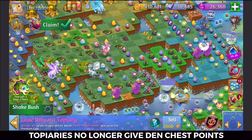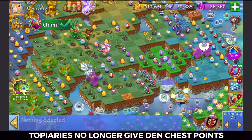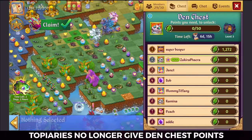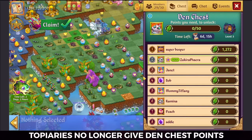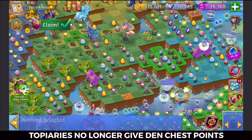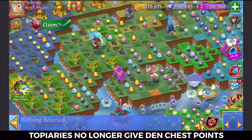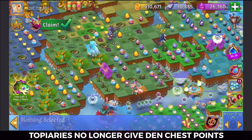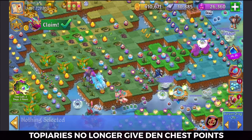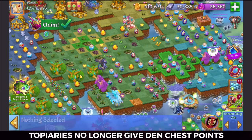Hey everybody, Zuki here with a little bit of an update about topiaries and den chests. It used to be that topiaries would give you astronomical points towards your den chest if you had the higher level ones. All you had to do was unbubble a bubbled topiary and it would give you points towards your den chest. You could quickly and easily max out a den chest by simply bubbling and unbubbling a magnificent dragon topiary, for example.